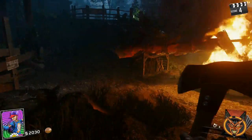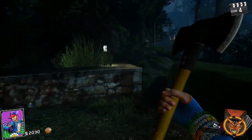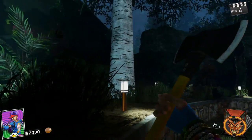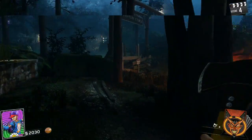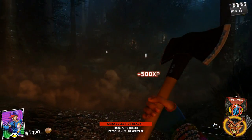We have some sort of souvenir token. Enter this area for a thousand — we'll hold off for a second. I'm gonna go back to our spawn. Power is this way. Maybe we should go ahead and buy that door — it's only a thousand points, we got another thousand.